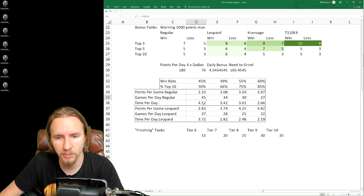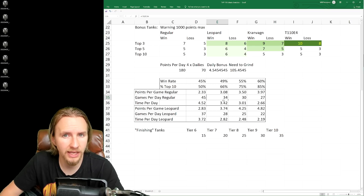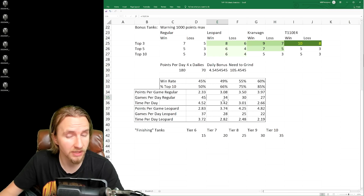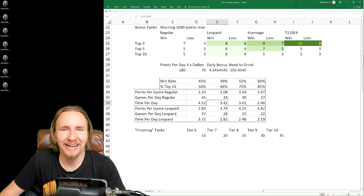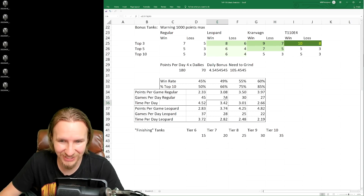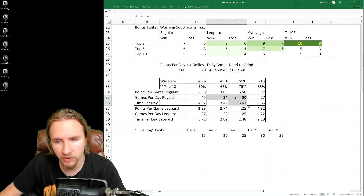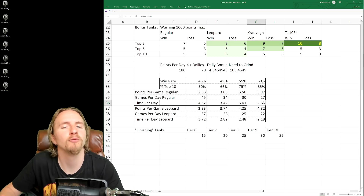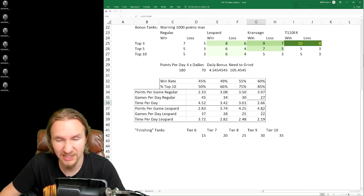A completely average 49% win rate player will need to play about 34 games a day — roughly three and a half hours — while also completing bonus missions, which you can do simultaneously. A 55% win rate player needs about three hours per day, and a 60% win rate player needs about two hours and 40 minutes per day. These estimates are for regular tanks not getting bonus points.